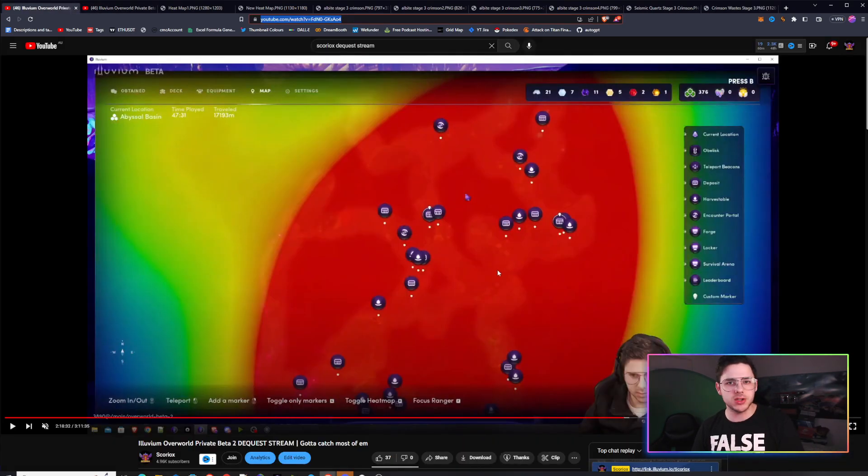The first thing I'll show you — I had a stream the other day where I went around to every single node in Abyssal Basin. If you want to go hard for shards, Crimson Waste is much smaller and will definitely help you get it better, although there may be more nodes in Abyssal Basin. I went through and found every single node, and there are two to three different kinds you want to look out for.